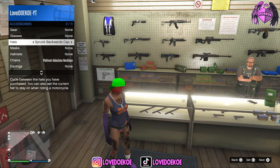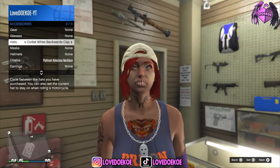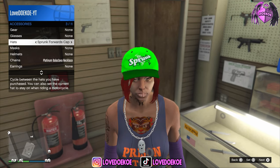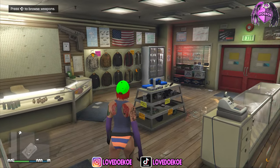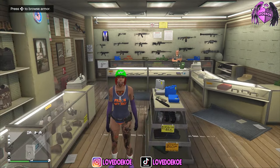For the second item, you got the sprunk backwards cap — as you can see it looks like this. How you can unlock this is by becoming a bodyguard or an associate in GTA 5. Let your friend or a random person invite you to their CEO, and you can unlock this cap.